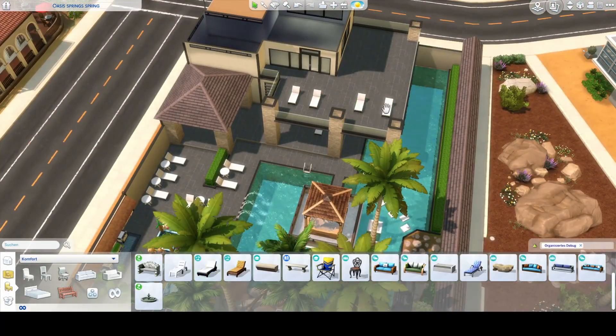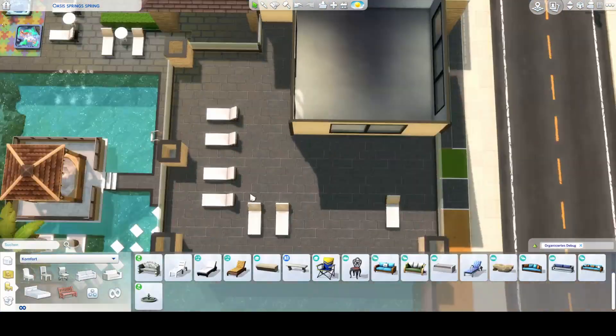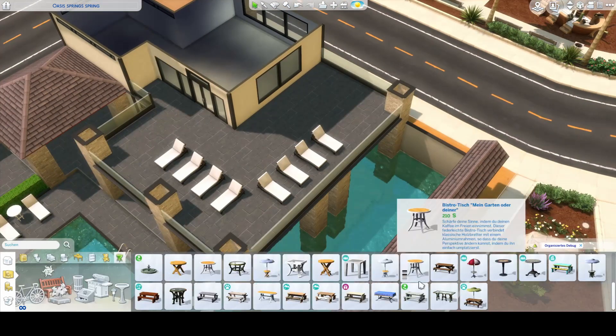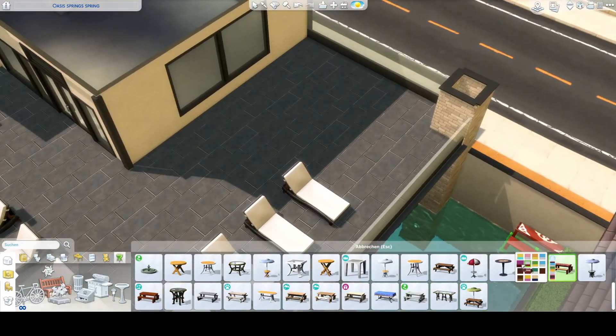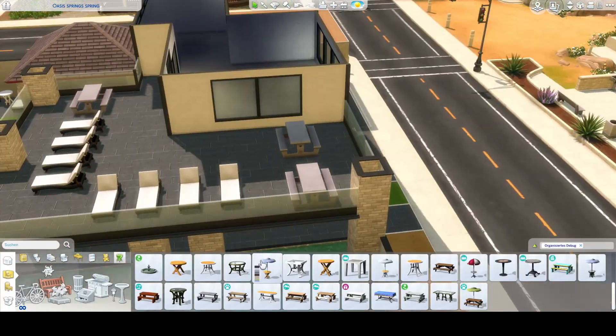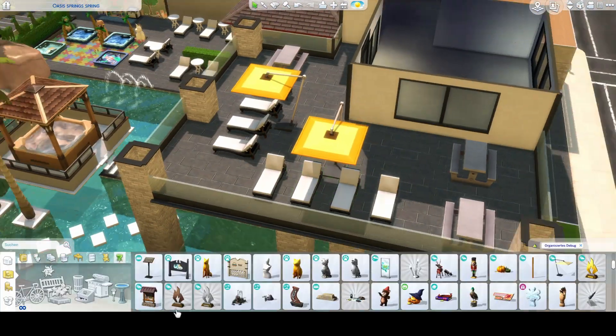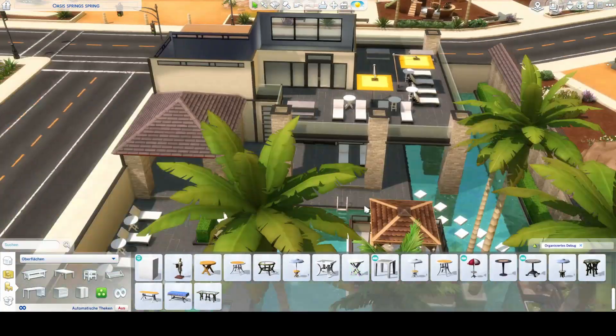Then I started to basically furnish the outside area — I can call it furnish because I'm putting furniture down. So your adult sims can get themselves a nice sunburn while their toddlers play in the nice toddler area, and kids can jump into the water for joy. I later also add one of those jumping things from Get Together so your sims can actually really jump into the water and do tricks.